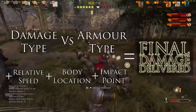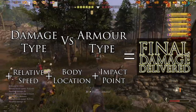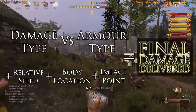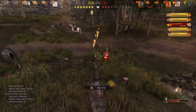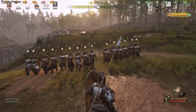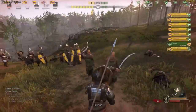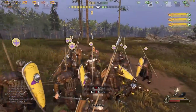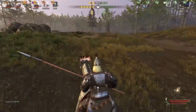So there you have it — the damage formula in Bannerlord, at least for the most part. How well your damage type does depends on the enemy's armor. Then you have your relative speed to your target, which may increase or reduce the impact and energy inflicted. And then where you hit them on their body and which part of the weapon you hit them with are the final factors in determining your final damage delivered. In the heat of battle, it's hard to remember and execute all of these things perfectly, but it's certainly going to make you more effective if you can.